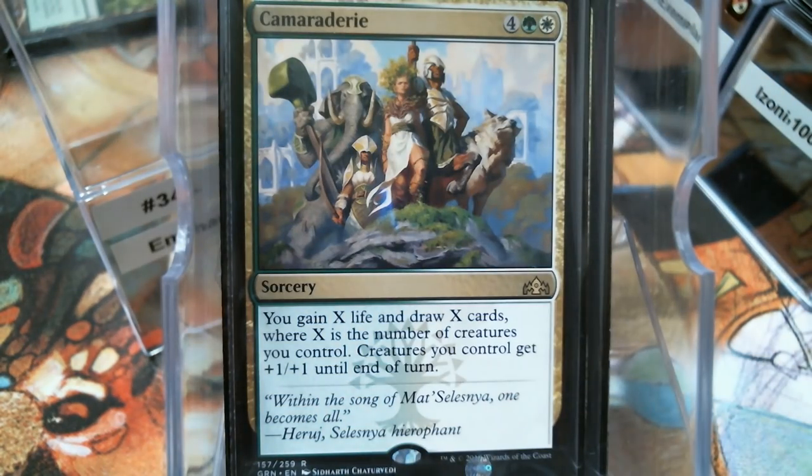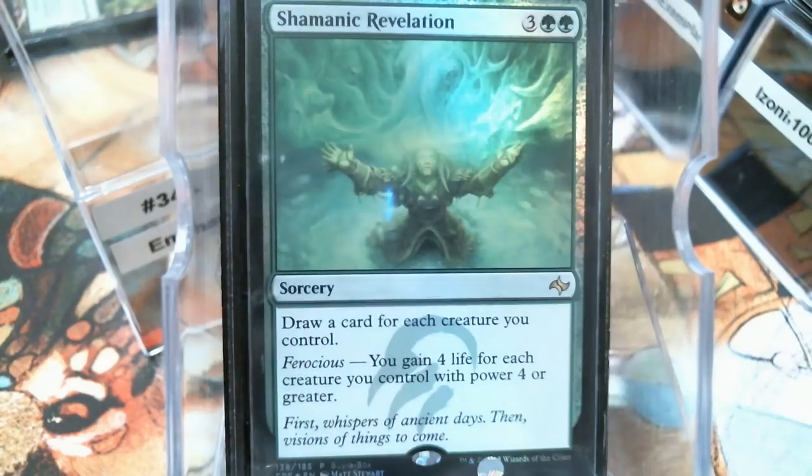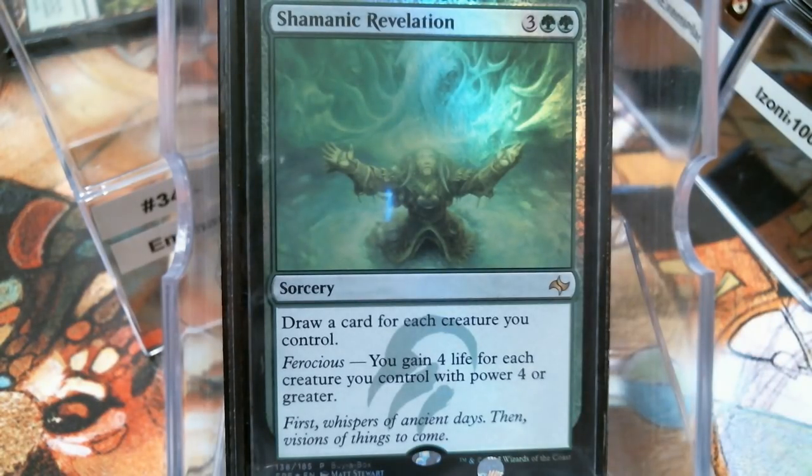Camaraderie is another new card — X life, X cards, where X is the number of dudes. And then you anthem your dudes for a turn. Six mana — that's not bad. You gain the life and draw the cards? Compare that to Shamanic Revelation — your life difference is going to be a little different if you've got a big board.